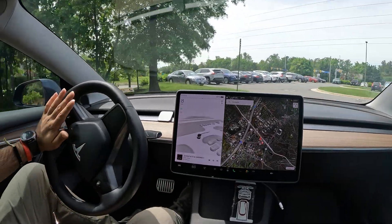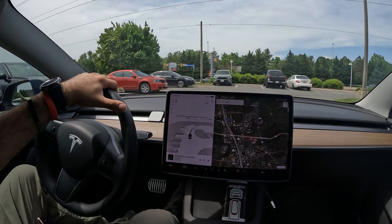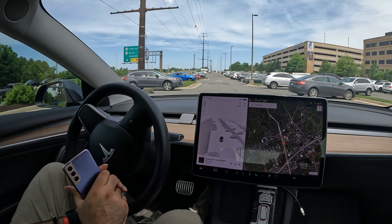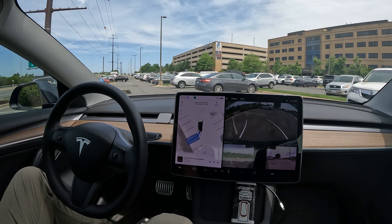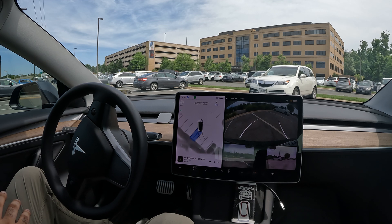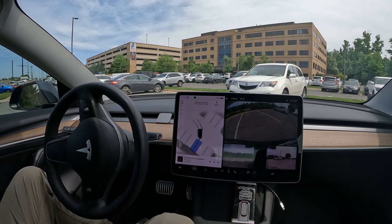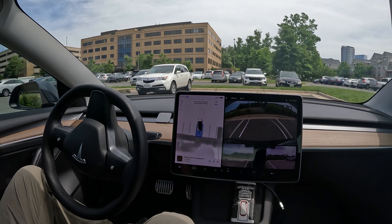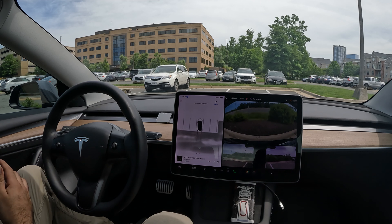You've got to be careful with Summon — people don't really realize what's going on. It works, but the big rule is: make sure you have your eyes on the car when using it. Don't use it when you can't see the car — you should be able to watch and take over if anything comes up. It doesn't have the capability to just continue like FSD does, and you don't want your car driving off on you, so they still need to work out the kinks.